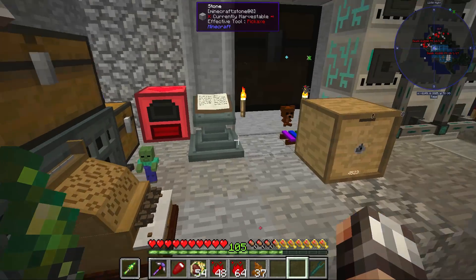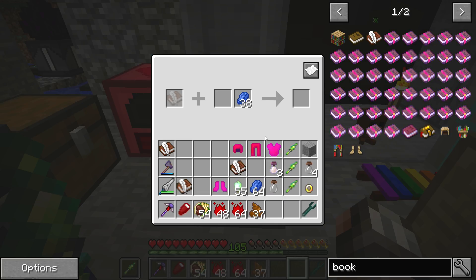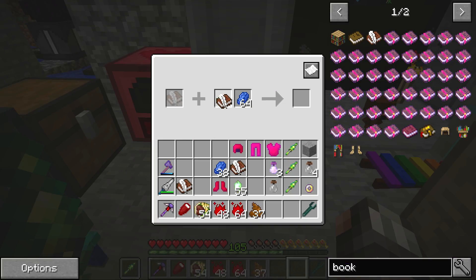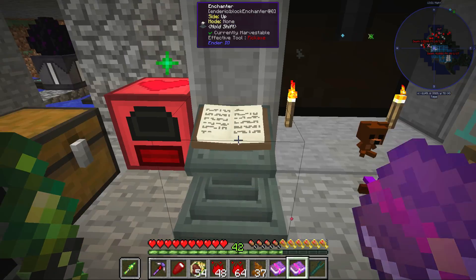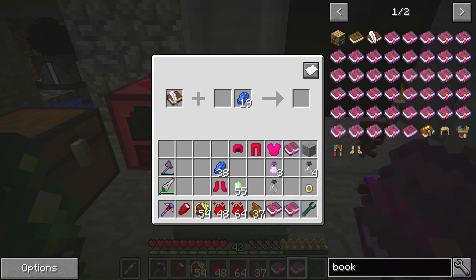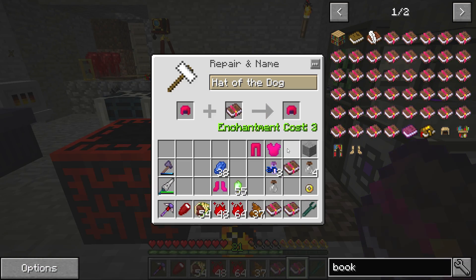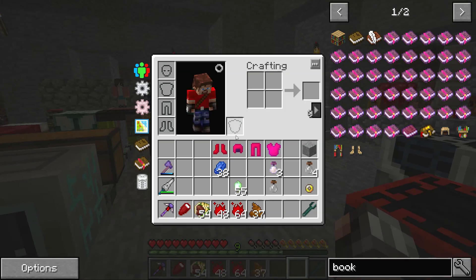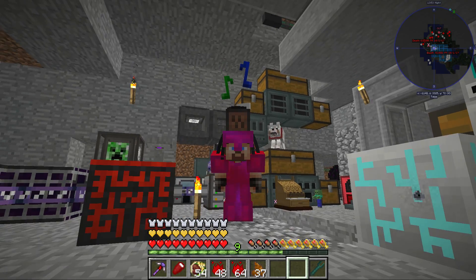Now we want to make the mending enchantments for all our armor so it's always going to heal. We need XP and 15 lapis. Let's make the books manually and get them in there nice and quick before somebody sneaks up on me and kills me in cold blood again. Mending onto the hat, mending onto the legs, mending onto the chest plate, and mending onto the boots. This has been an absolutely insane episode of craftage — it feels like I've been crafting for about eight hours.